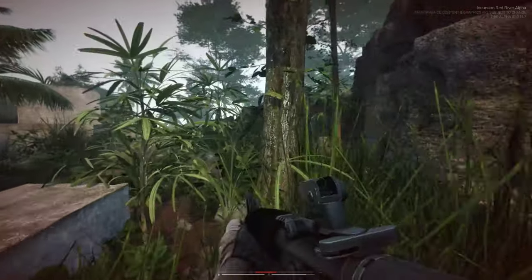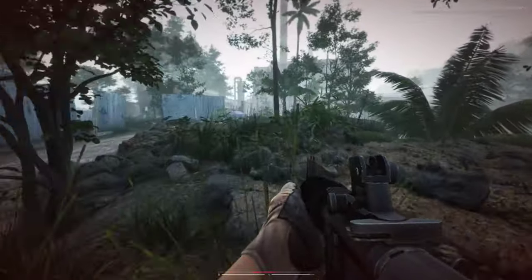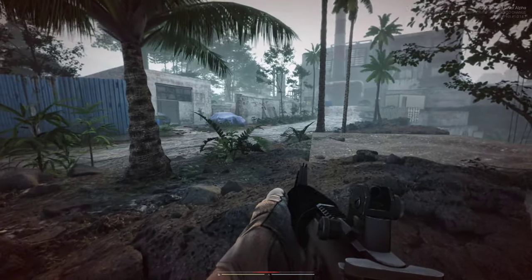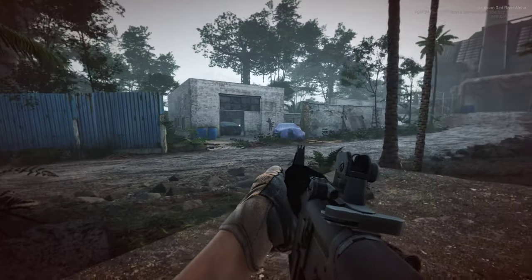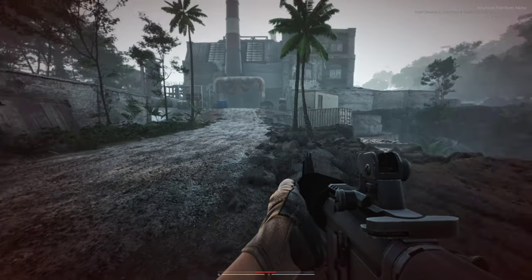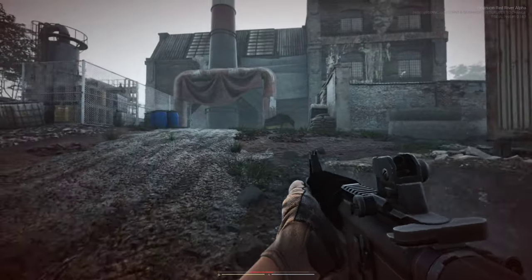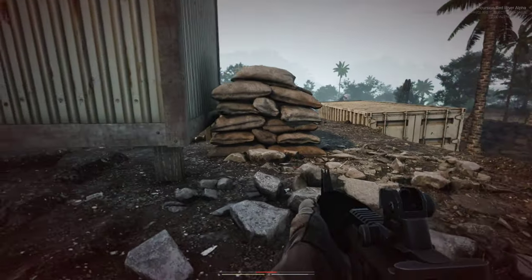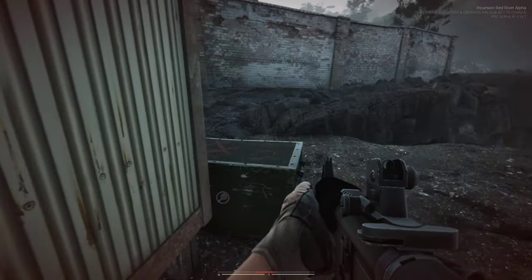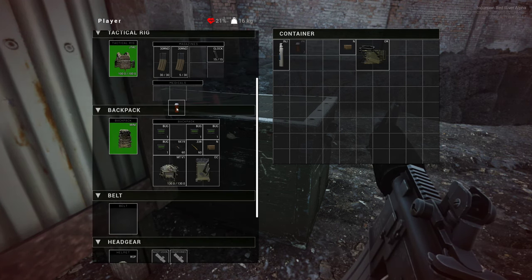There are two stamina bars - one for aiming down sights and another one for sprinting. The sprinting one regenerates really fast. One's like strength and the other agility. Let me try jumping up here - I'm going to be on this side of the building again. Of course we find a helmet here. Oh, here we go - painkillers! And an adrenaline injection - I have not actually found one of those yet.